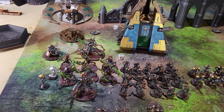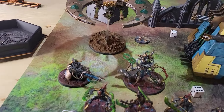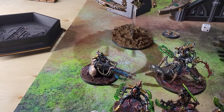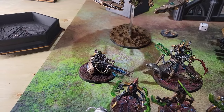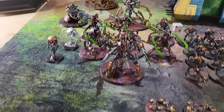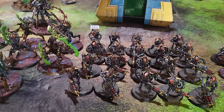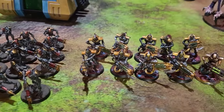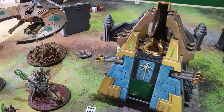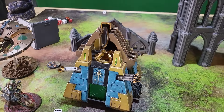We're playing Necrons vs. Tyranids today at 1,500 points. I've got Illuminator Ceres as my Warlord, a Heavy Destroyer with the Enigmatic Annihilator, 6 Skorpekh Destroyers with a Skorpekh Lord, 3 Canoptek Scarab Swarms, a big brick of 20 Warriors, 10 Immortals, a Doom Scythe, and my old-school Tosta-style Monolith.